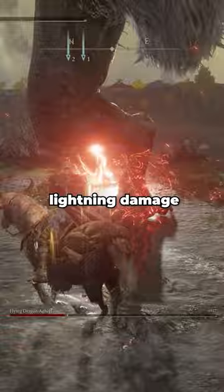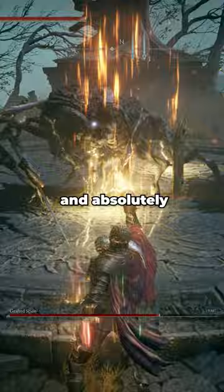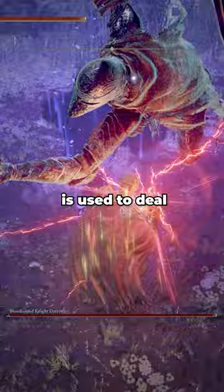The Red Lightning build uses Dragon Cult incantations that deal lightning damage to devastating effect. Lightning Strike is the bread and butter of this build, allowing you to chain spam and absolutely annihilate boss health bars in seconds.